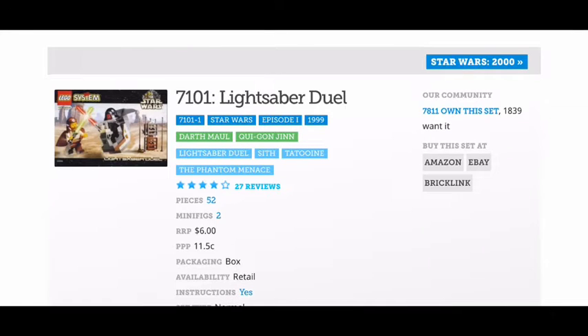First one we have here is 7101 Lightsaber Duel. This is a pretty cool set for six dollars — it has the main protagonist and the main antagonist, plus a mini build. In my opinion, 10 out of 10 on this set. I really like the build that Darth Maul's riding on.